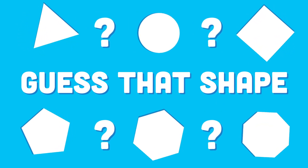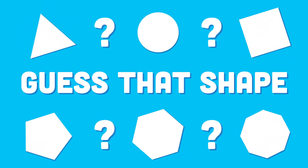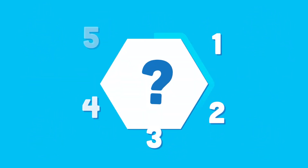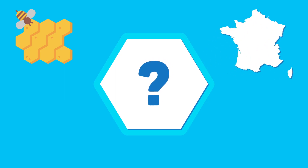Guess that shape, that is what we're gonna play. Can you match the shape to its name in the game? This shape has six sides to see. It is found in the honeycomb. This shape looks like the country of France.